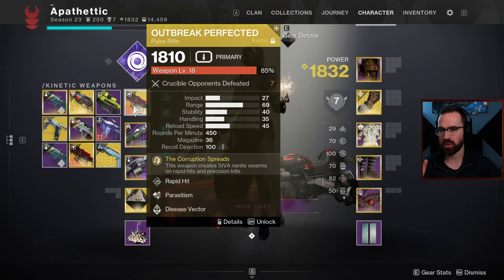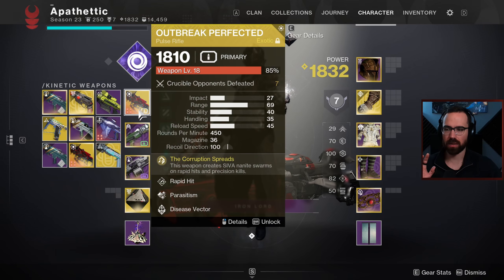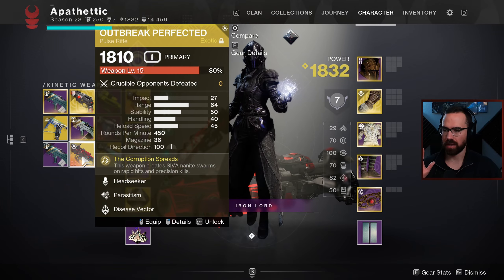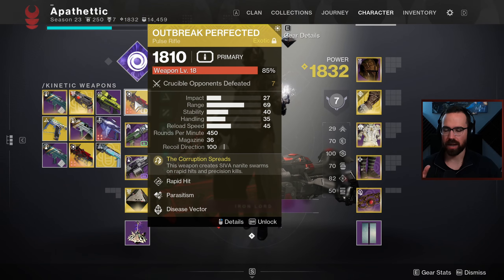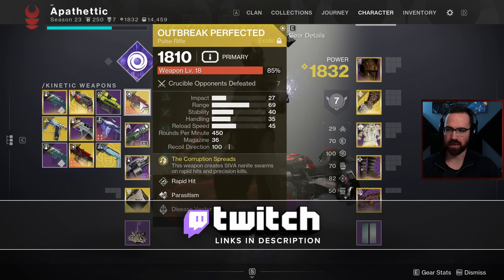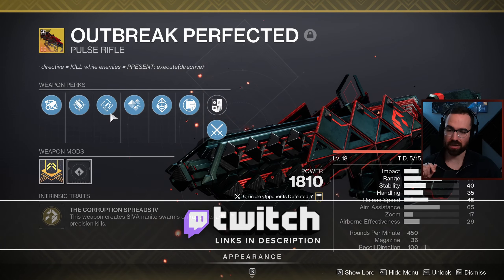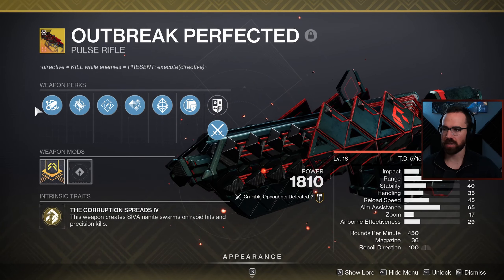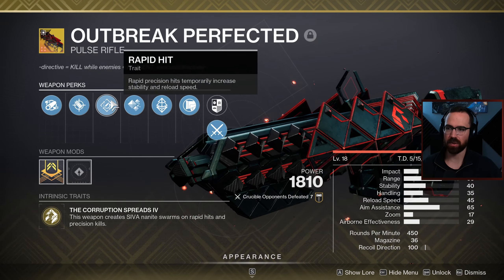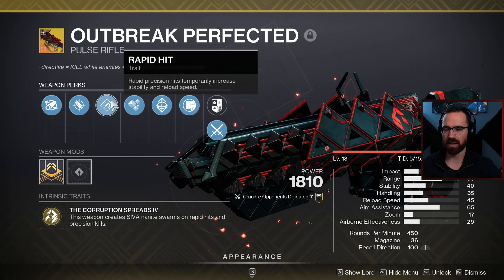What we're doing today is I have two Outbreak Perfected rolls I'm going to be testing. They're slightly different - the main things I'm comparing are Rapid Hit and Headseeker. I also optimized how I crafted each one based on the perk I chose. So for Outbreak Perfected with Rapid Hit, which is the first one we're going to be testing, I really focused on maximizing the range and taking a little hit to stability, knowing that with Rapid Hit I'm going to get that boost to stability back. It kind of offsets any loss to stability I might get.